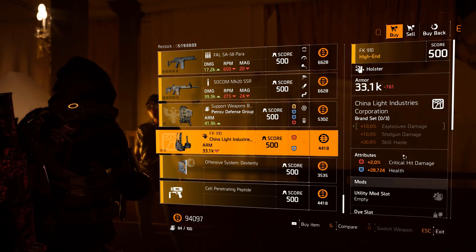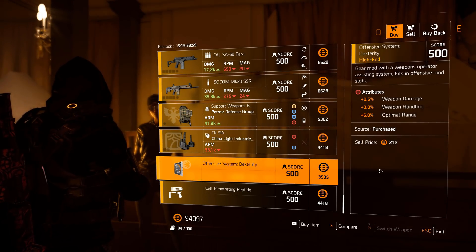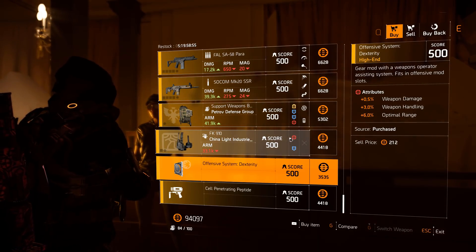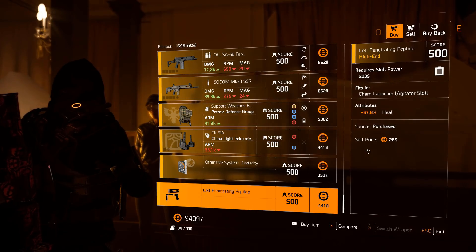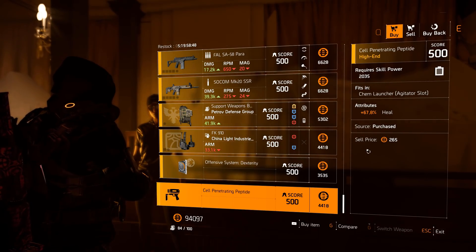China Light holster: 28k health, 2% crit damage — not bad — offensive mod slot with 0.5% weapon damage. Optimal range weapon handling is a horrible mod; don't know why they've given us that this week. Then we have 67% heal for the chem launcher — very nice if you guys want to use the healing chem launcher, it's great for you, come pick it up.